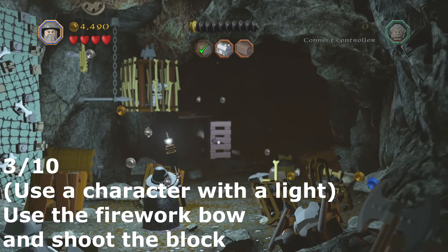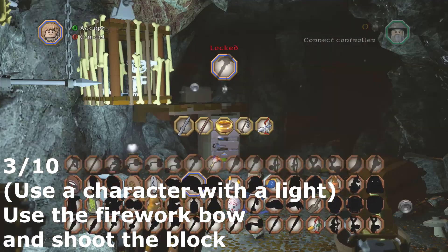For the third minikit you need to use a character with a light. Then use the firework bow and shoot the silver block.